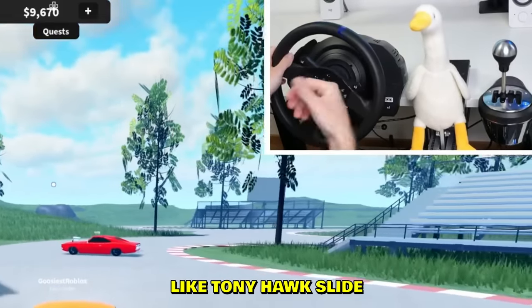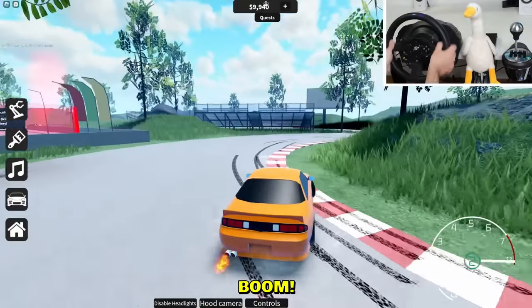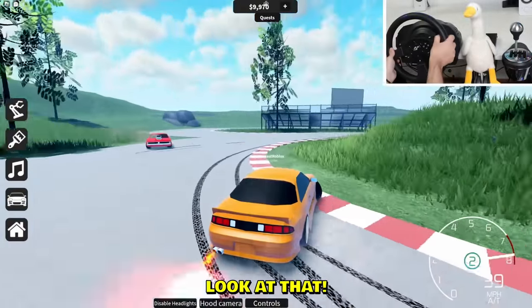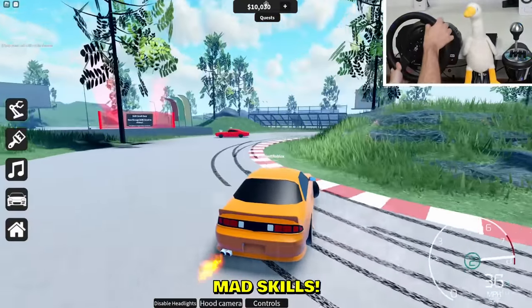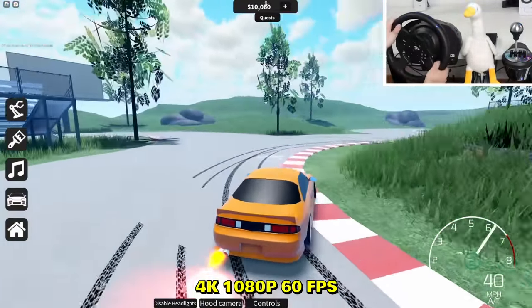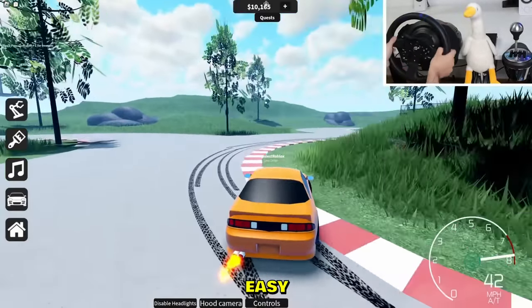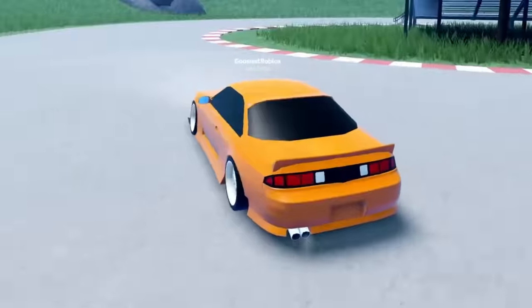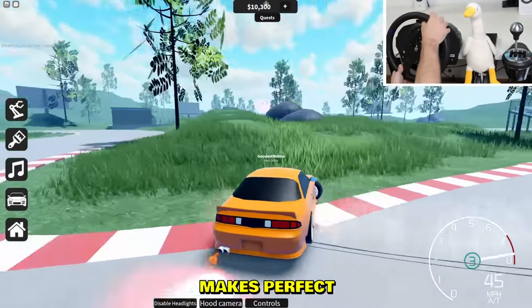That drift going down the hill was like a Tony Hawk slide — pretty cool! Let's try on this roundabout for a second. Boom boom — look at that, beautiful! Mad skills, 4K 1080p 60fps. Okay, let's go — I feel like I'm ready.